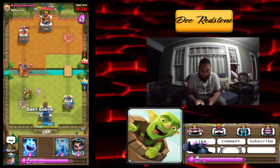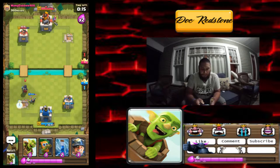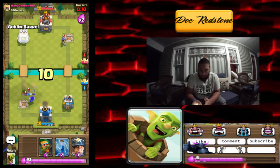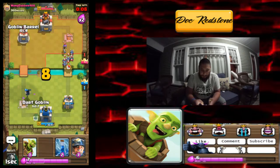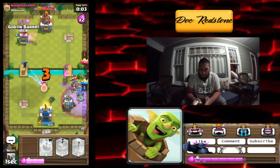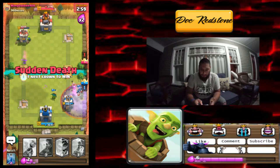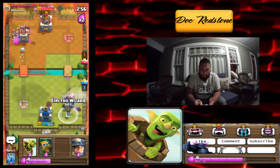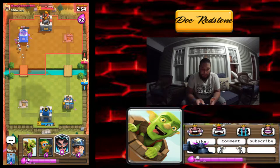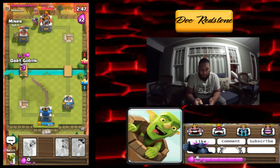We have the advantage right now so it's not the worst thing in the world. He's gonna drop a musketeer in the back. We're gonna hit with that to hopefully take those bats out. We're gonna go there, there, and there, and drop another Goblin Barrel hoping it gets there in time. He didn't take out the musketeer, but we got some serious damage on that tower — I think we're gonna be all right.